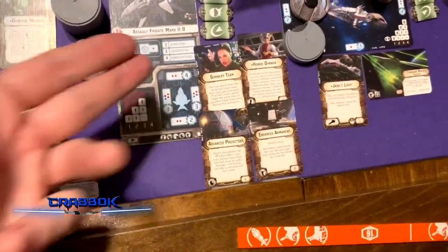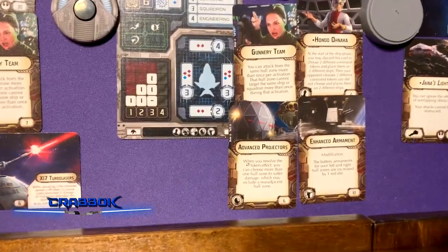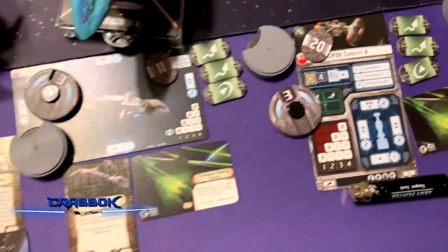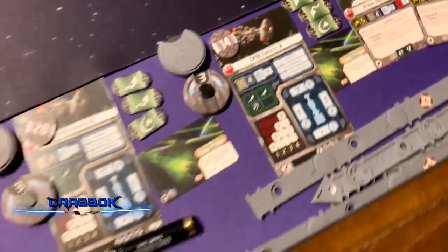Sean also has an Assault Frigate Mark 2B with Gunnery Team, Hondo, Enhanced Armament, and Advanced Projectors; a CR-90 with Jaina's Light and TRC; and two more CR-90s each with TRC. And then squadrons.